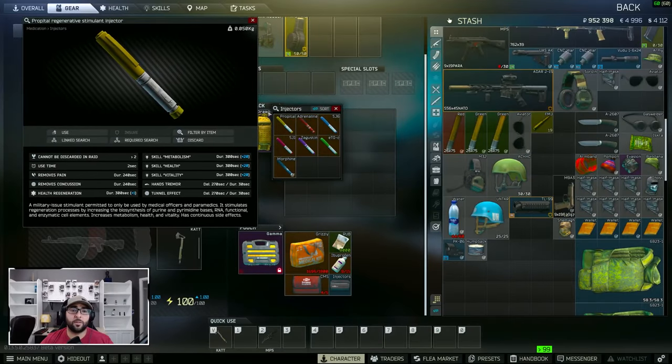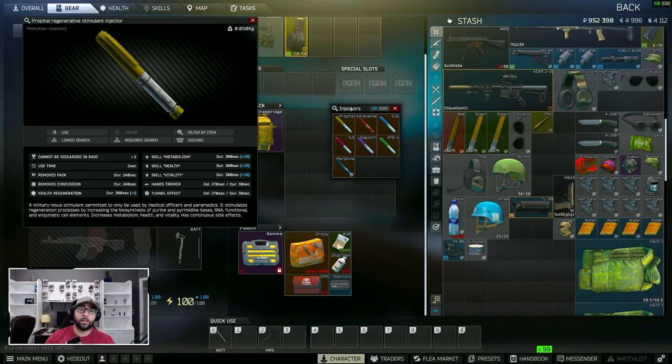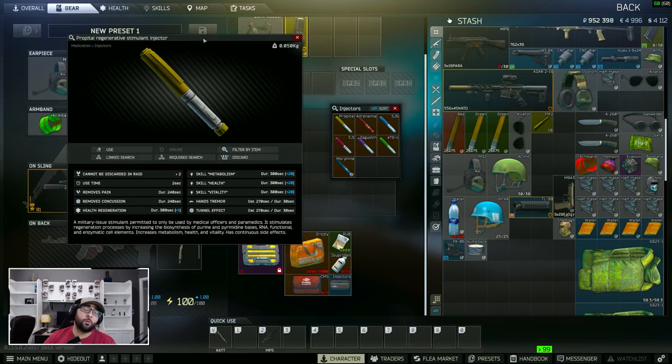The first injector we're going to talk about that I use is the Propital. What it does is it's going to remove pain, remove concussion, add to your health regeneration by boosting your metabolism, your health, and your vitality. The only side effects are hand tremors and an internal effect after it wears off, so you'll see your vision start to go a little bit — those are some of the basic side effects that can come with popping stims.